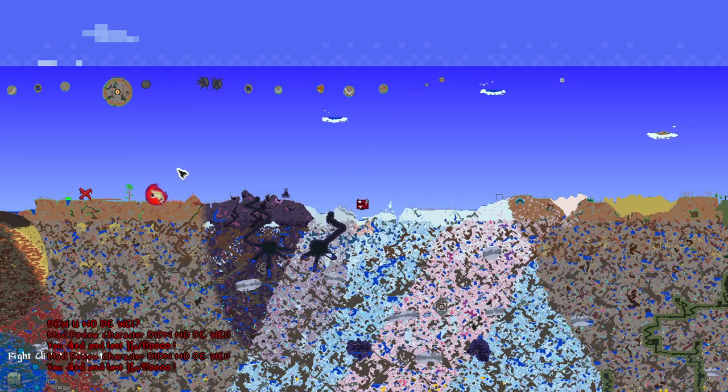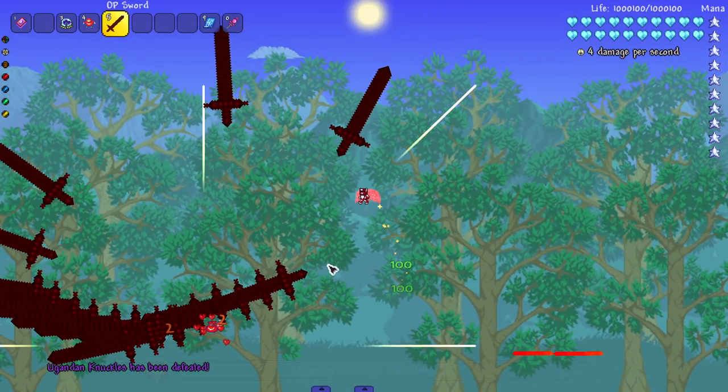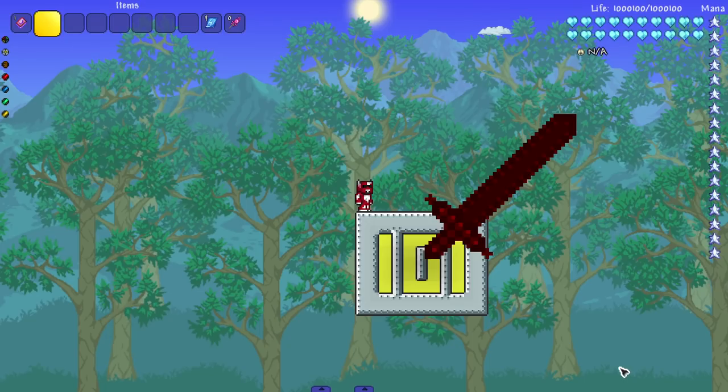Let's teleport away and hopefully that despawned the Ugandan Knuckles — nope, he's still coming. I'm gonna beat his ass because I have the power. Get him out of here — he's still breaking my game. My game literally just stopped. It crashed. It fully crashed.